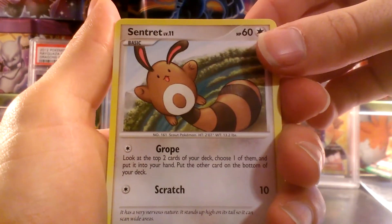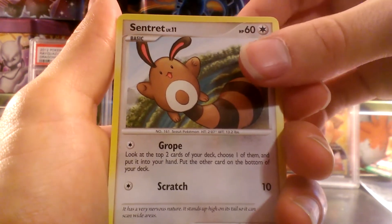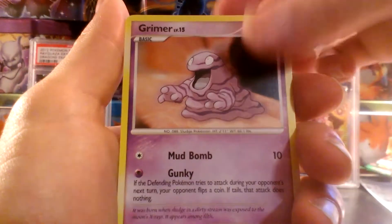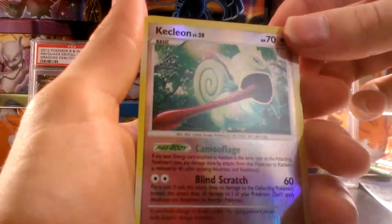If you guys don't know, I don't do the card trick for English packs as I want to keep these cards as mint condition as possible. We have a Sentret, Bulbasaur, Charmander, Grimer, Squirtle, and a Reverse Kecleon — which is just an uncommon but that's really cool.